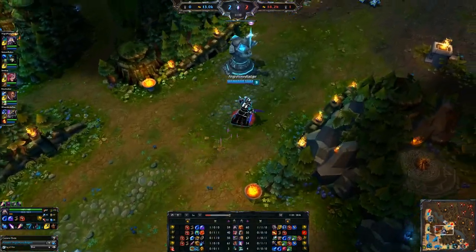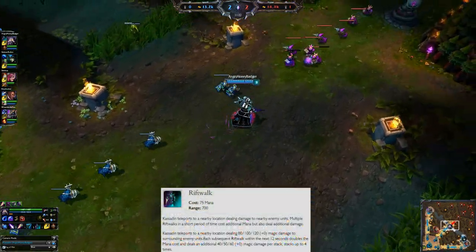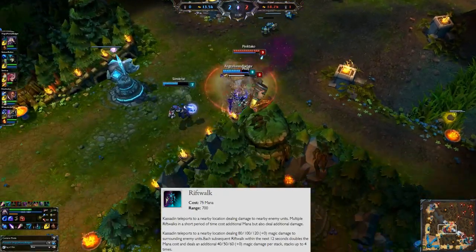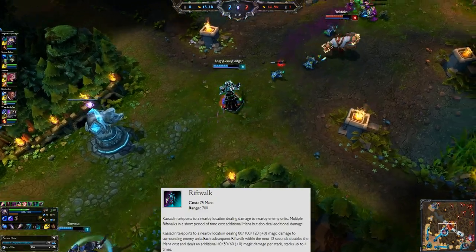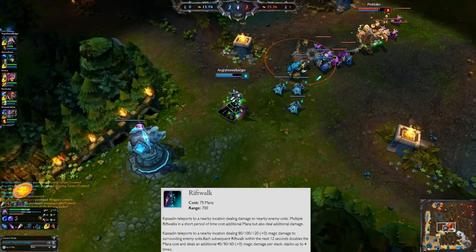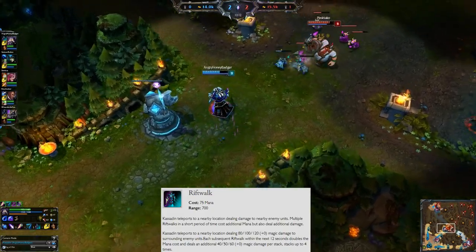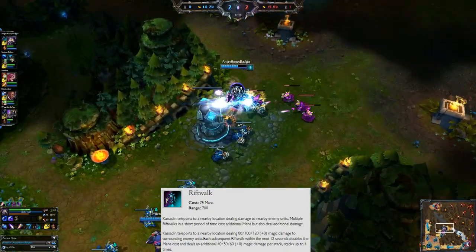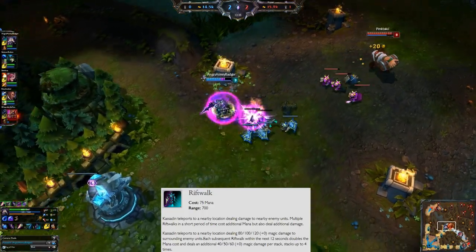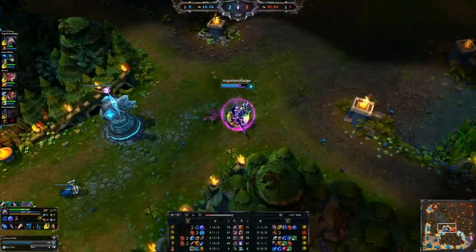Let's finish off with his ultimate, which is Rift Walk. Cast it and you teleport to a nearby location, dealing magic damage - a flat amount plus 2% of your maximum mana as magic damage to surrounding enemies. Additionally, each subsequent Rift Walk in the next 12 seconds costs double the amount of mana, and it will deal an additional flat damage plus 1% of your maximum mana in additional damage. The cost and the damage can stack up to 4 times, so as you continue to use it, you get more damage but it costs quite a bit of mana.